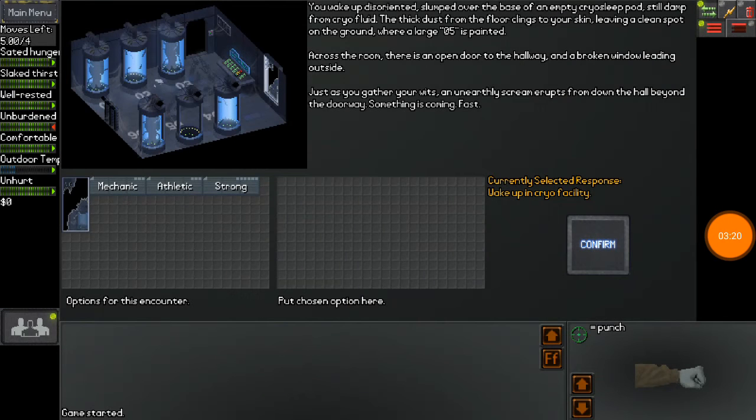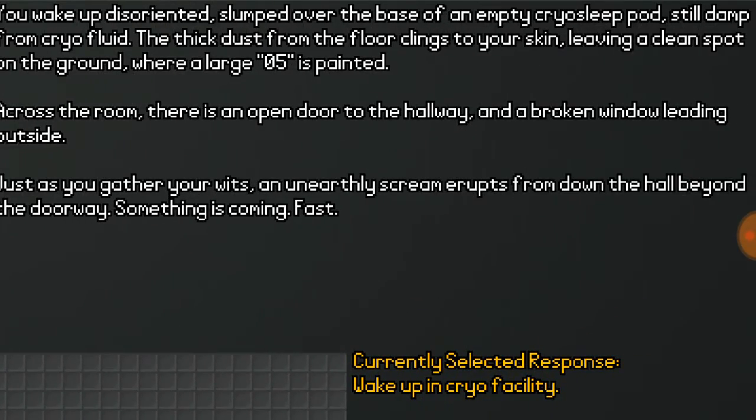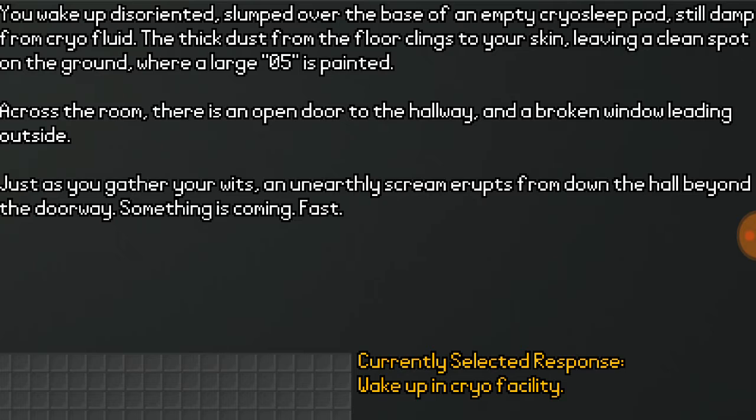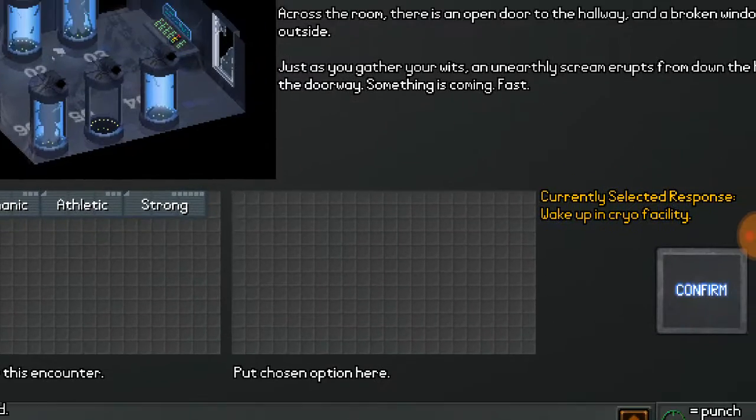You arrive at this screen once you are into the game. You woke up from a distorted, slumped-over position at the base of an empty cryo-sleep pod, still damp from the cryo-fluid. The thick dust from the floor clings to your skin, leaving a clean spot on the ground where a large number five is painted. Across the room there's an open door, a hallway, and a broken window leading outside. Just as you gather your wits, an unearthly scream erupts from down the hallway. Something is coming. Fast.